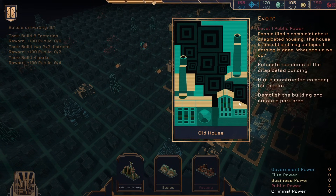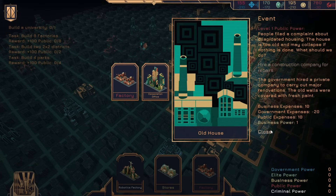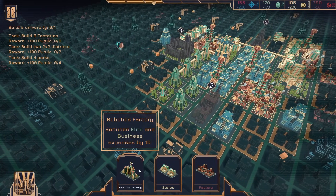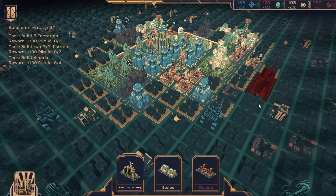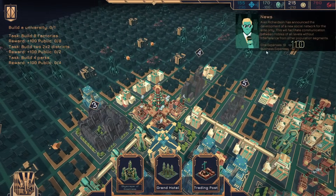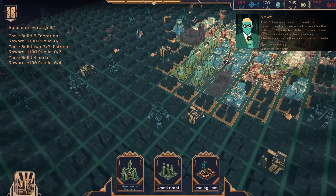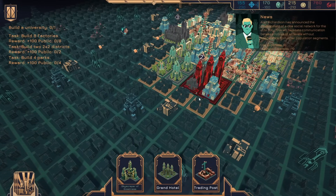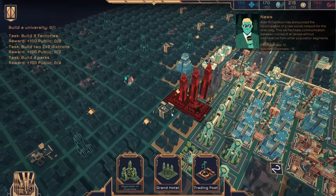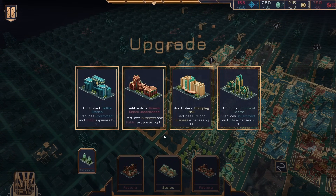Level one public power — people filed a complaint about dilapidated housing. The house is too old, may collapse if nothing is done. They hired a construction company for repairs. Robotics factory. Where do we want to put some of these? I'll put it there. It's a grand hotel — add skyscraper to the deck. It's also stonking huge, which is kind of good.